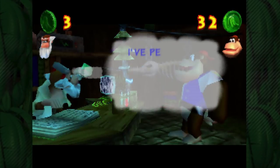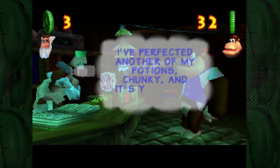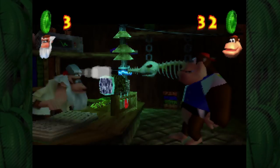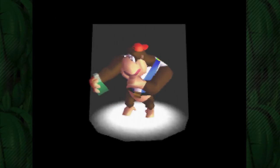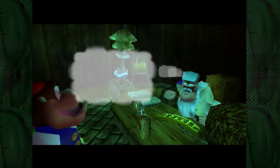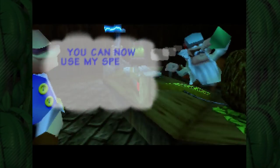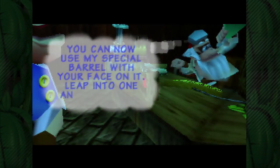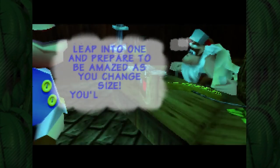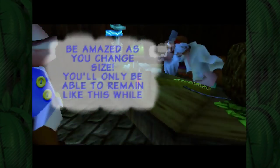So right over here, this first one is only three coins. Let's get our first upgrade - this one is going to be Hunky Chunky. It's basically the opposite of Tiny Kong - Tiny Kong gets in a barrel and she gets tinier, Chunky Kong gets in a barrel and he gets chunkier. You can use the special barrel with your face on it and you'll only be able to remain like this while your supply of crystal coconuts lasts.